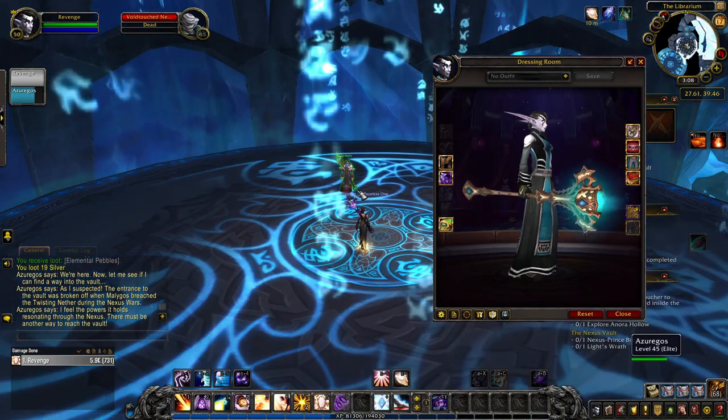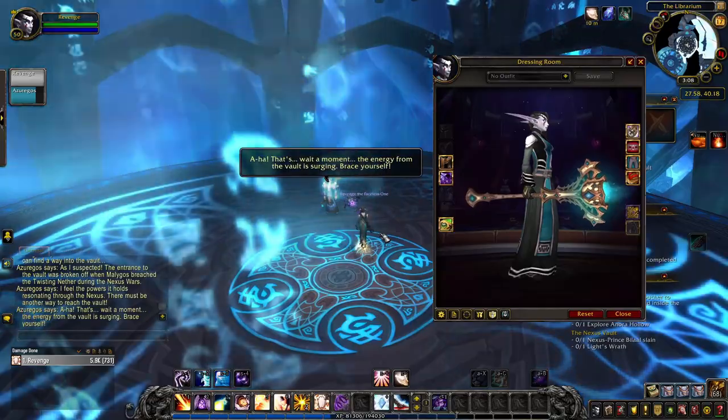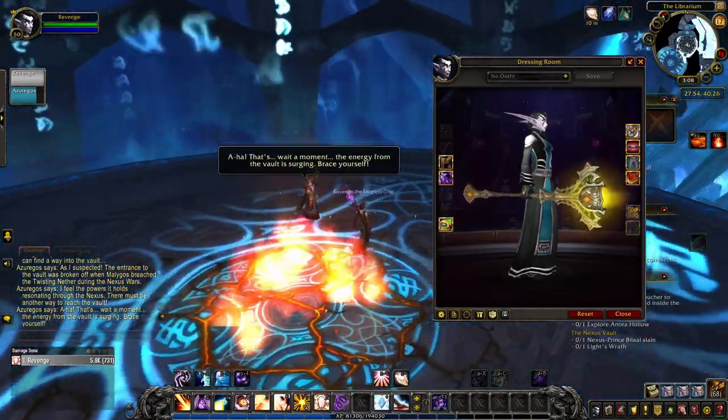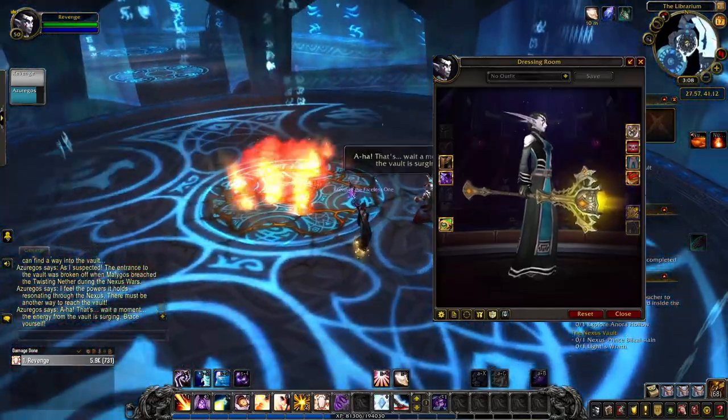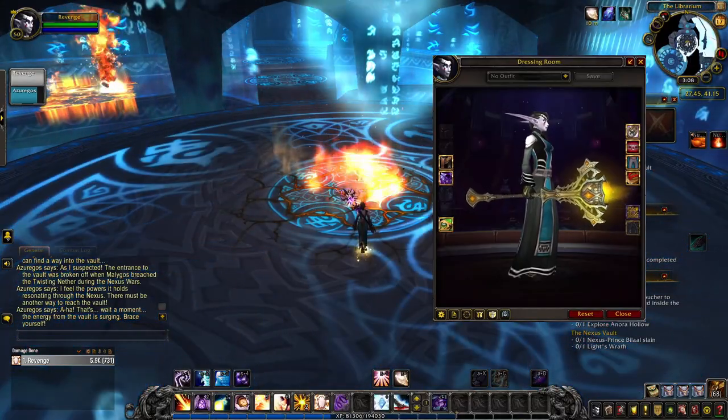By completing and timing a 15+ Mythic Keystone dungeon in the current season, you unlock the blue tint of Chalice of Light. And the yellow tint is a reward for completing the Glory of the Legion Hero achievement, which requires a list of Legion dungeon achievements.